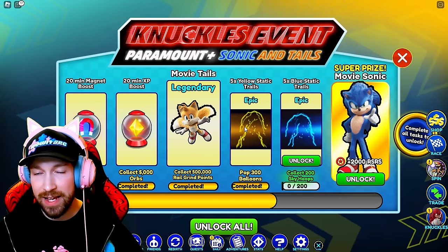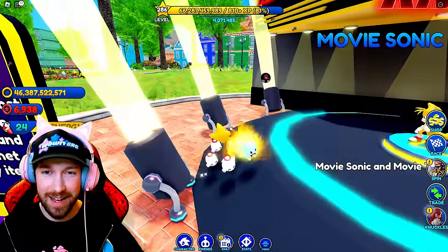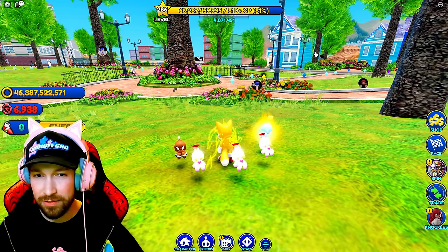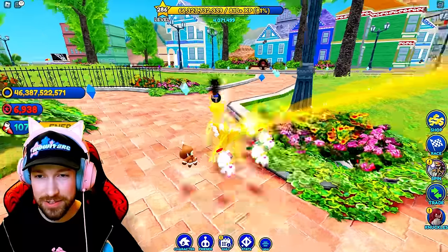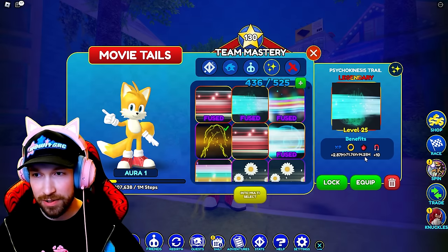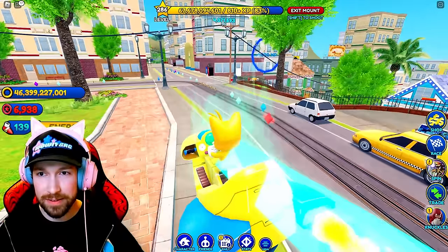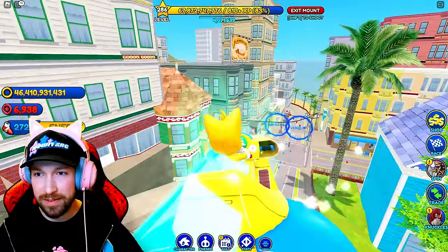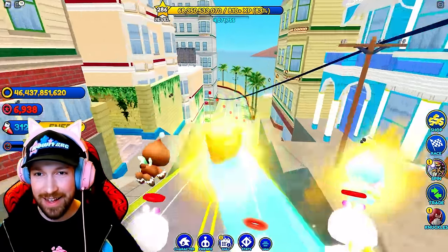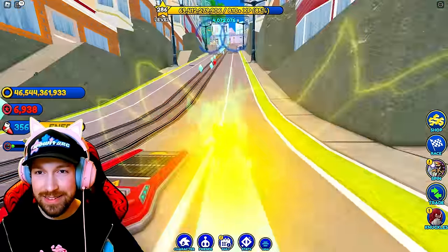We'll definitely be equipping Tails' trail. Now we have to collect 200 Skyhoops. Where are these Skyhoops at? Let's take a look at the trail — it's got some XP but not great benefits. It looks kind of interesting on Tails, but we are going to go back to our Psychokinesis trail. Let's equip our Hovercar so that we can maneuver around a little easier. We got one of them here, and some more right here.